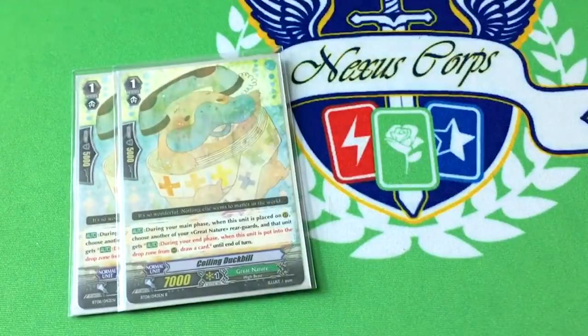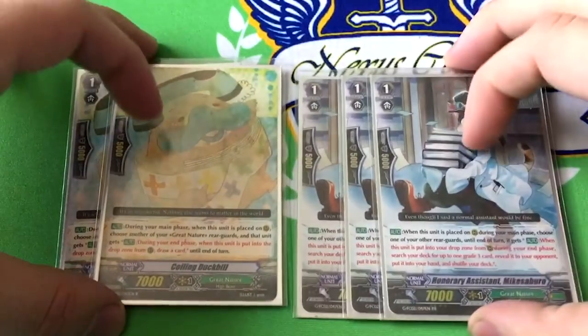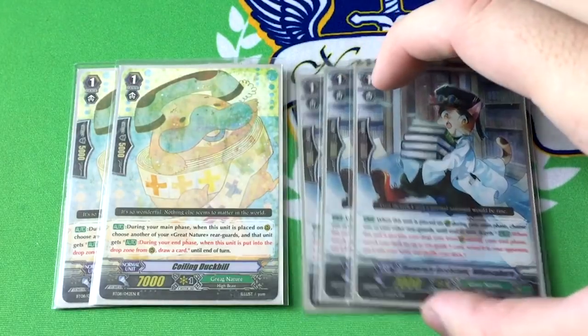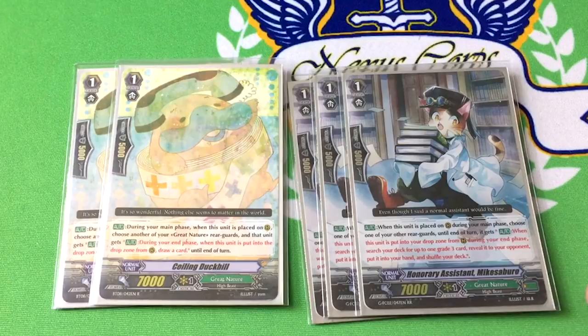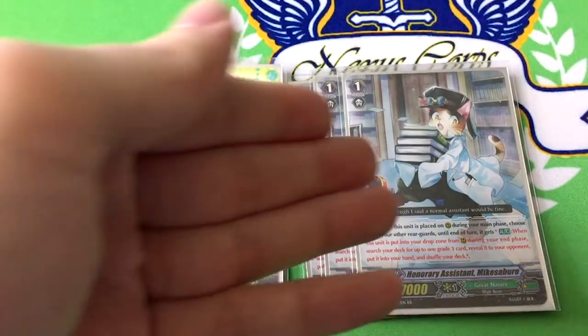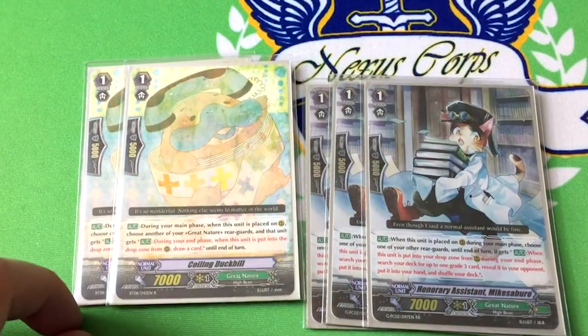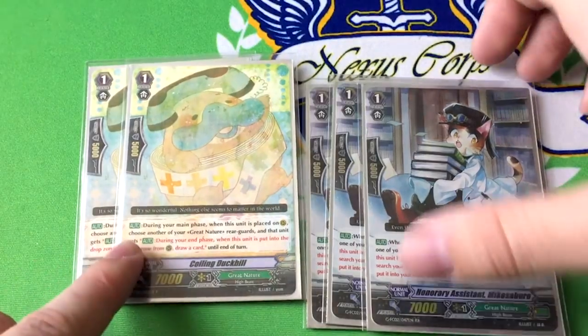Two copies of Coiling Duck Bill and three copies of Mike Saburo — Mike the TA, whatever you want to call him. They both have similar effects: when placed during main phase, you pick one of your other rearguards and until the end of the turn it gets red text — when it's put in the drops during the end phase, in Duck Bill's case you draw a card, in Mike's case you search a grade three. There are more copies of Mike because you want the consistency of searching what you want to ride in the early game, and your win condition is Talented Rhinos and either Crayon Tiger or Blue Belly on rearguard. I had it at four at one point, but I would have like seven grade threes in my hand out of a 14-card hand, so I cut it down one. It worked out pretty well.